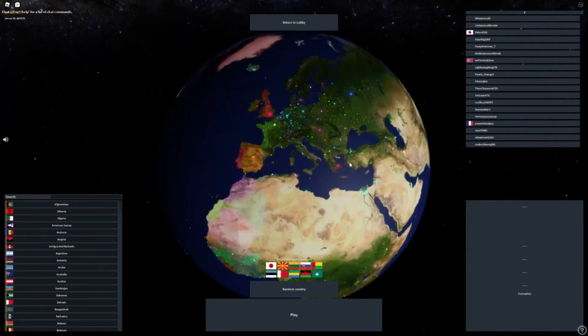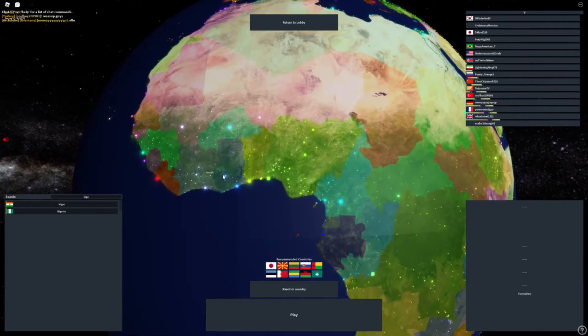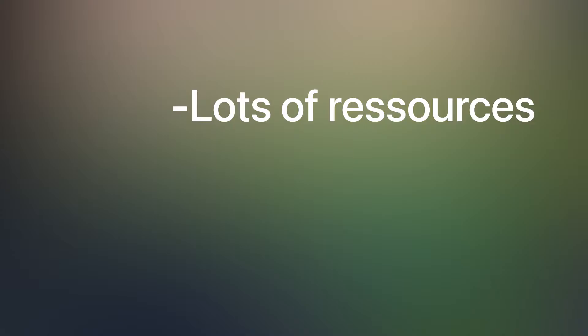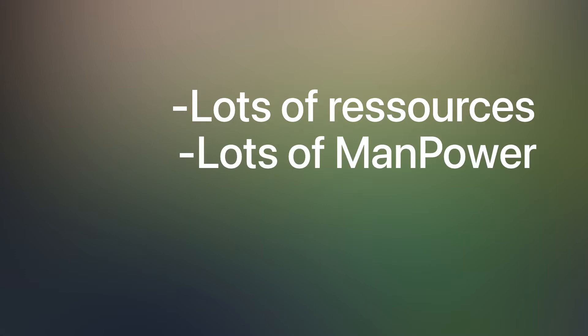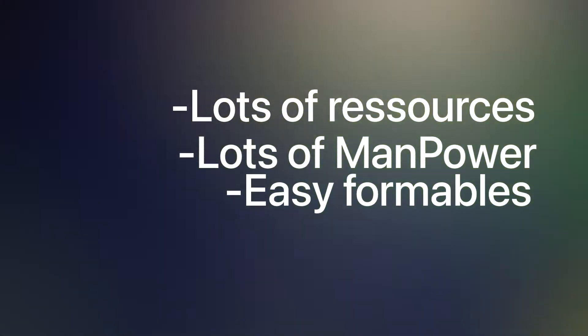Once you've created a new game and joined it, the first thing you want to do is choose a nation. One of the best beginner nations in my opinion is Nigeria, because Nigeria has a lot of resources and population, so MP and resources won't be a problem. There are also a couple of formables you can do in the region, but I'm going to play as South Africa.